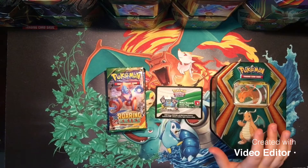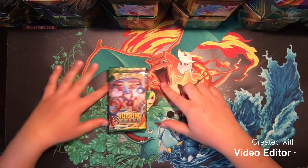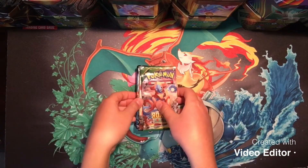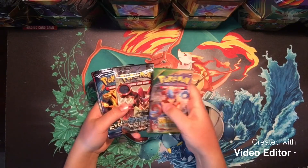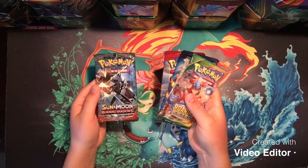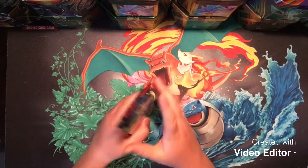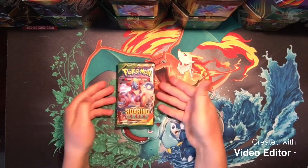So as long as this works out, I'm just going to move these off to the side. I'm going to be opening up these X and Y and Sun and Moon booster packs. We have an XY Roaring Skies, XY Steam Siege sadly, XY Evolutions, Sun and Moon Crimson Invasion, and a Sun and Moon Burning Shadows. I only got these packs because they didn't have any Sword and Shield packs, which is what I was hoping to find, but this is the alternative.